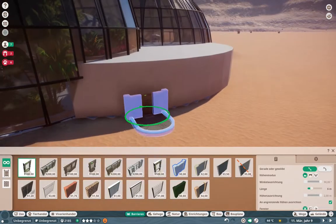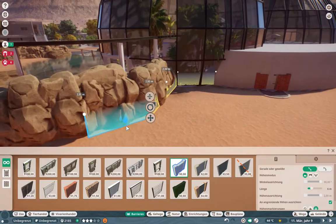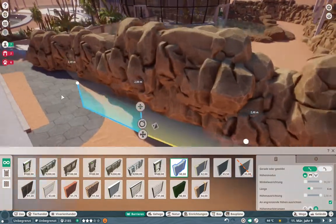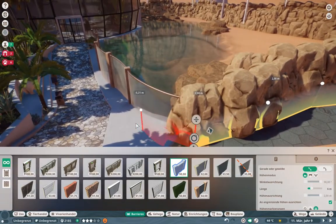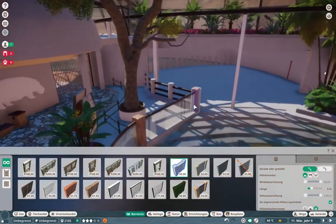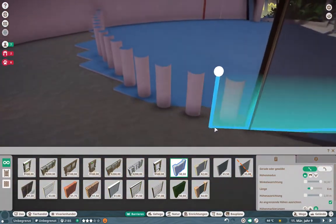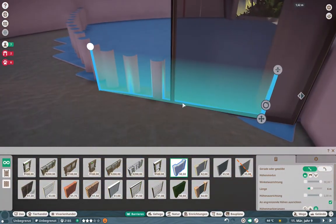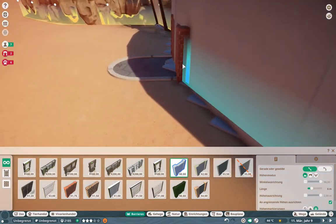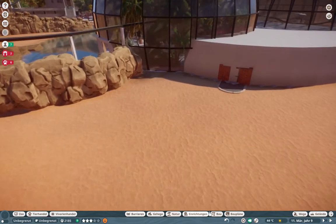Now it's time to put down the actual barriers for the habitat of the hippos so that we can put in the actual animals. After I finish this I'm also going to build a very simple, easy building for our zoo staff because we definitely need some more of them - those that we already have are quite busy.